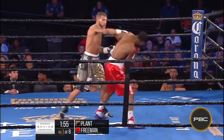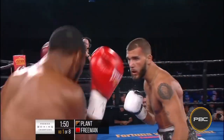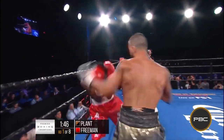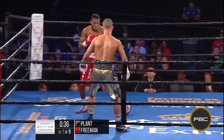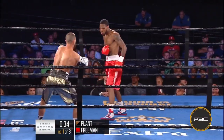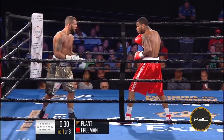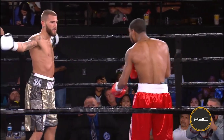Good right hand by Plant — that was quick. And he got Freeman to do a shuffle step. Faking, good body shot. Freeman jabbing out of harm's way. Plant doing a little showboating — people don't want to see that. He's trying to get Freeman to do something.